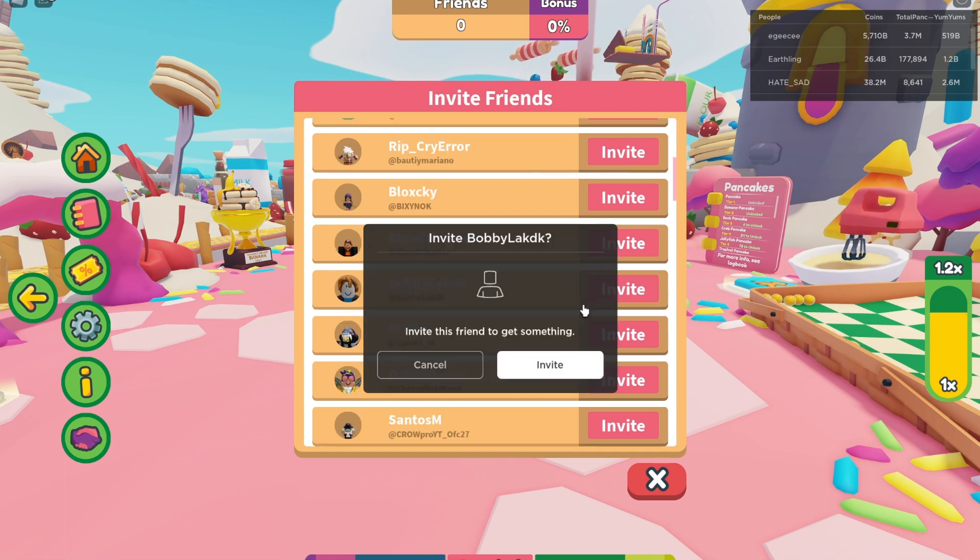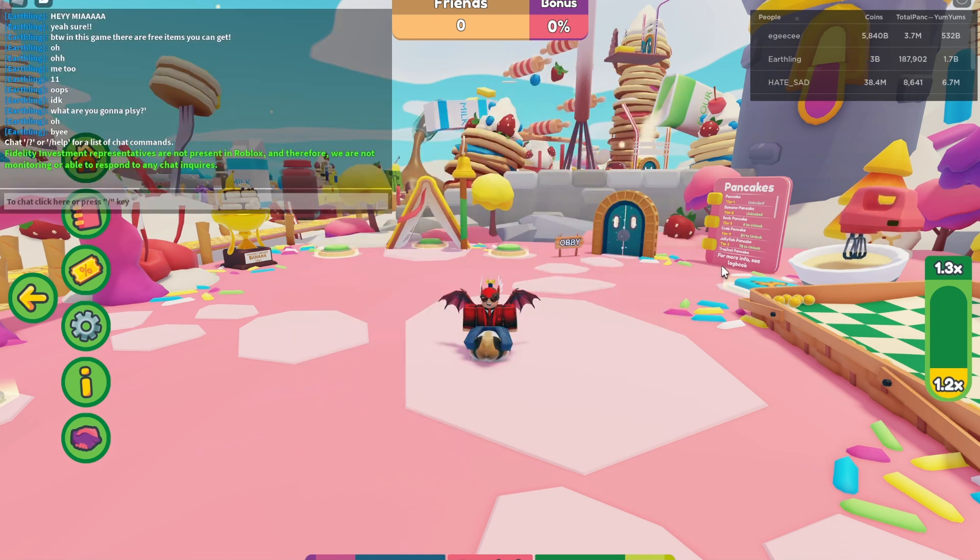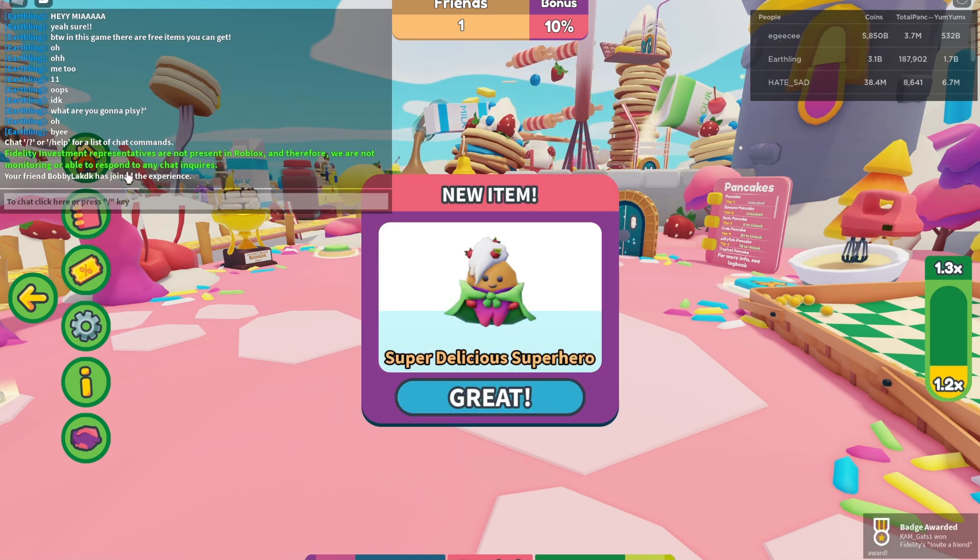When you have invited your friend, your friend or alt account just needs to join you in the exact same game. And once your friend joins you, you get the item.